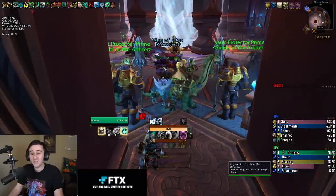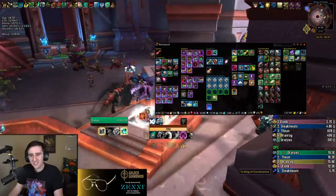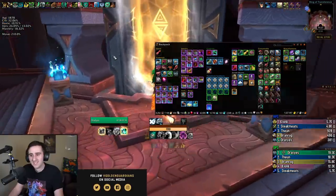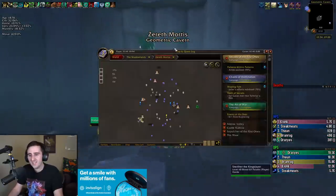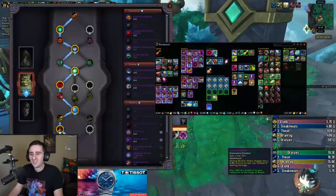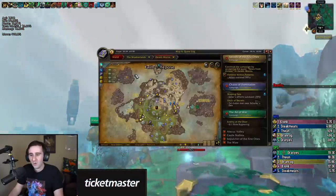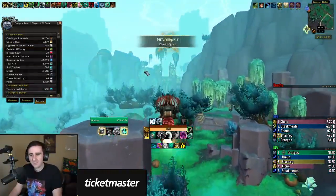Yeah, I do have enough Cosmic Flux. I've been using a lot of Creation Catalysts on this character, but luckily I spent like a week thinking I was maybe gonna play this character in some keys, so I would just log in, watch Netflix or YouTube or whatever, go to Zereth Mortis, fly around, open boxes, kill rares. In so doing, I generated a surplus of Cosmic Flux that means I'm not constrained by it and I can just use the Creation Catalyst whenever I want, which is a really nice feeling. Otherwise you're in the spot where every time you get an upgrade, you have to go spend 30 minutes or an hour in Zereth Mortis to actually catalyze it, and that's really unpleasant. But luckily I have enough Flux that I probably never have to worry about that again.